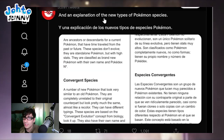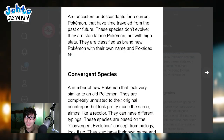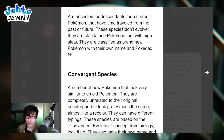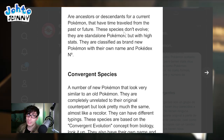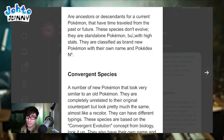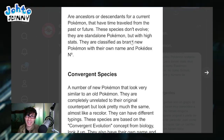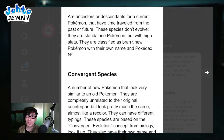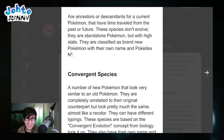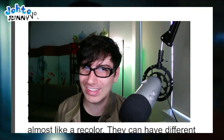There's an explanation of the new types of Pokemon species. Ancient and future species are ancestors or descendants of current Pokemon that have time traveled from the past or future - that's probably why we can only get one of each. These species don't evolve - they are standalone Pokemon with legendary-type attributes but with high stats. They are classified as brand new Pokemon with their own name and Pokedex entry. So the future Delibird is going to have a different name - I kind of like that.